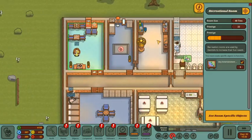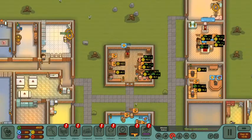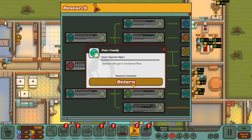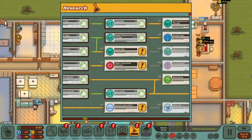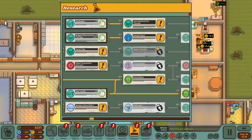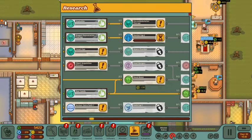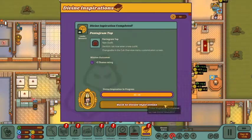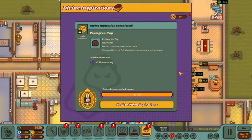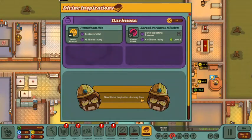We went ahead and moved our recreation room right here, next to Tooth McScrubber's room. While you guys were away, we finished the room upgrade for the dental office, so we got better pews which we can go ahead and put in soon. Tooth McScrubbers also finished up his divine inspiration research and we got pentagram tops for our dentists. It doesn't really fit our theme, but we'll take those.